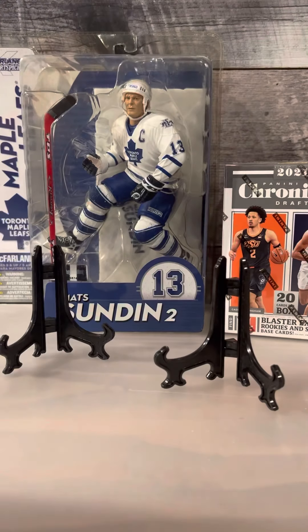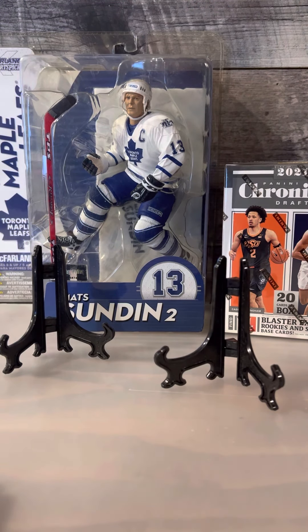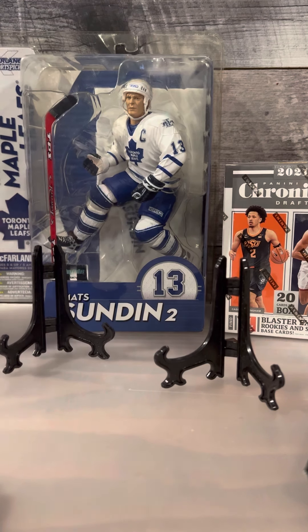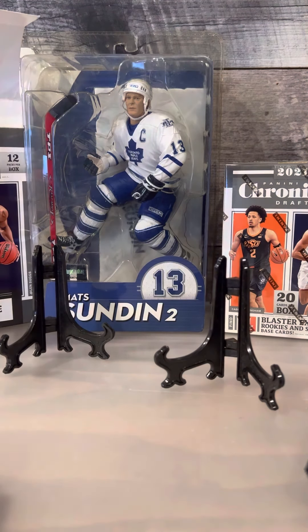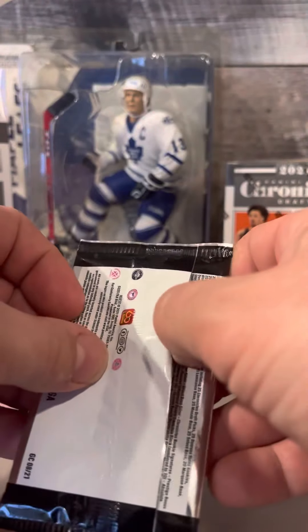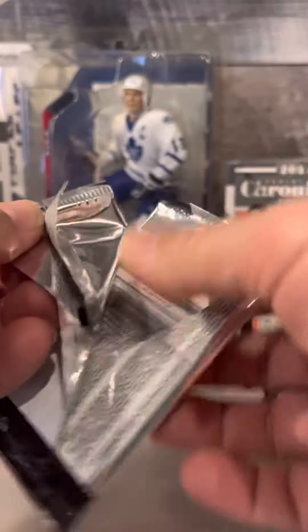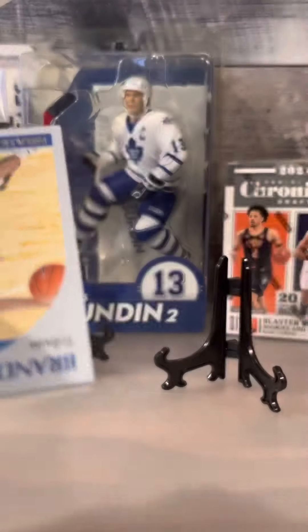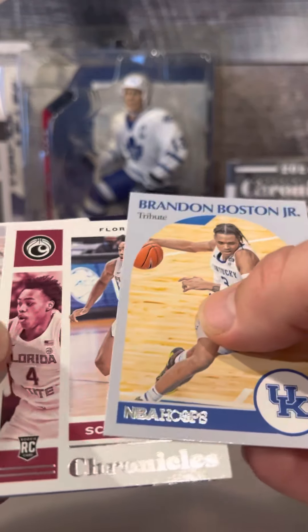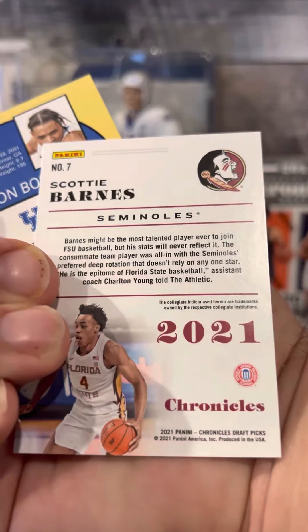Yeah, quite a few inches but we'll see - doesn't always mean what's on the box is what you get. Let's get to it. Like a Jaylen Green awesome Junior Hoops tribute, there's a Scotty Barnes rookie - looks like a base rookie. And Franz Wagner - go blue!